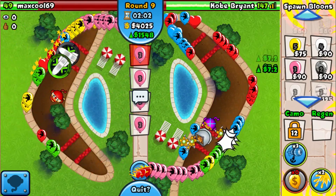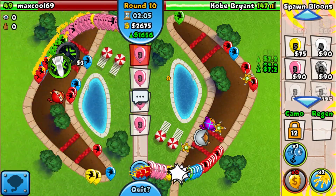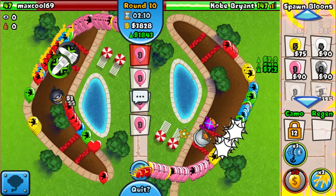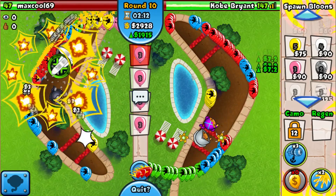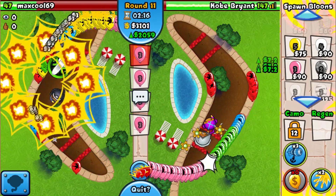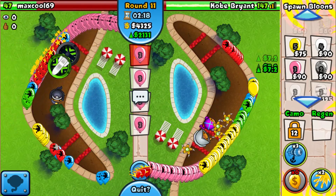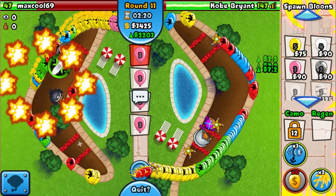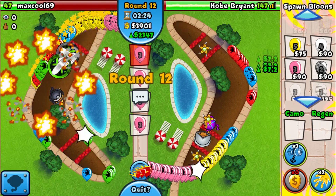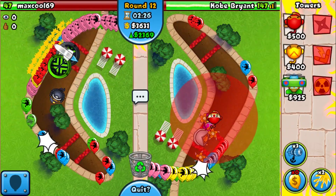We're continuously sending. Keep in mind ceramics are coming out around round 13, and in case your opponent has Quickshot Team Toss, you need the Glue — so don't waste your Glues early game. Around round 12 we're going for a Ninja.